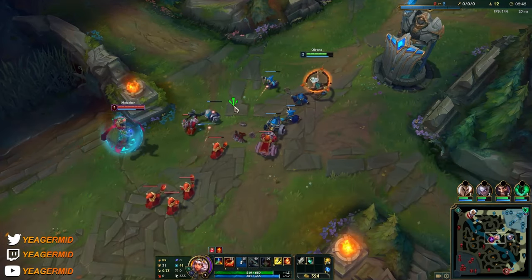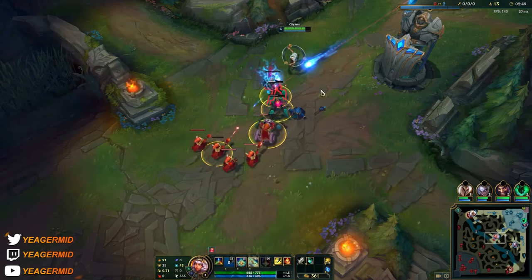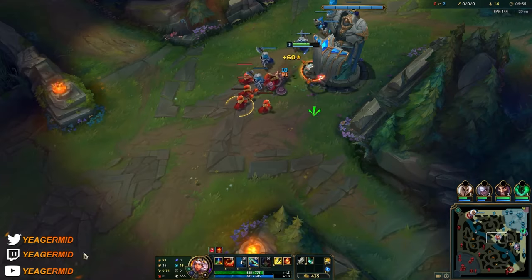Then you have the earth element, which deals increased damage to low HP targets. It's great for waveclear when the minions are low HP, and also great for bursting down the target at the end of your combos. This is something you want to use at the end.